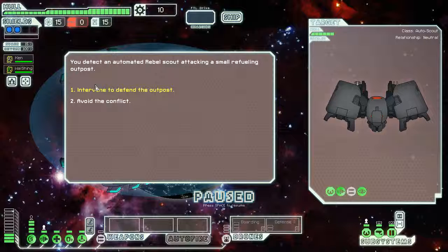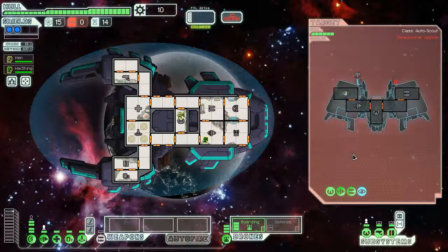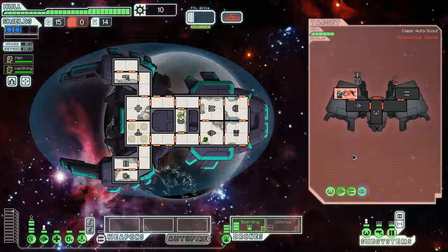We could intervene to defend. They have an ion and a laser beam. I guess we could. Strategy will be pretty much attack them with the boarding drone and let the boarding drone wreak havoc until they blow up. We're gonna keep our crew in the piloting and the engines for now.